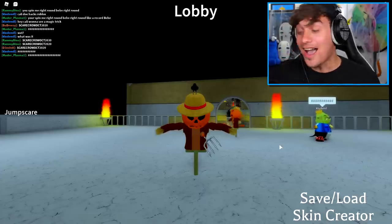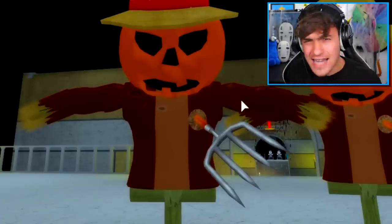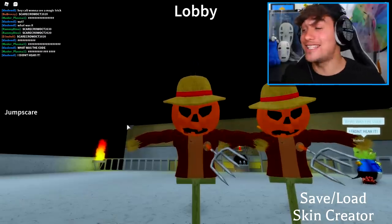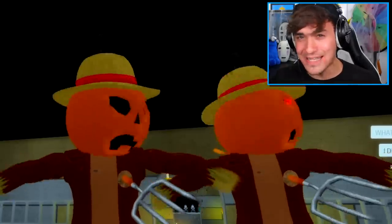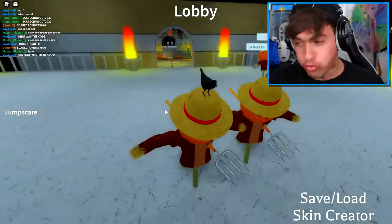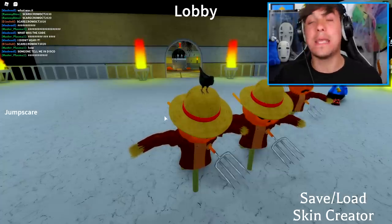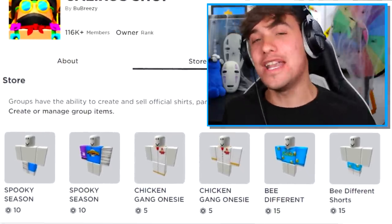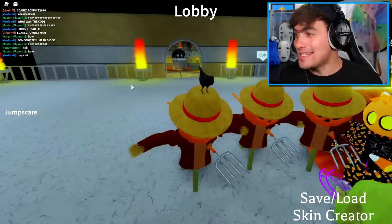This is my favorite skin that they have released in this game so far. Check this dude out — he has like a fork through his heart, which is really cool. Also check out the jump scare animation: the eyes light up and he spins his head the entire round. As you can also see, there is a crow on top of my head — I want you to give that crow a name in the comment section down below.